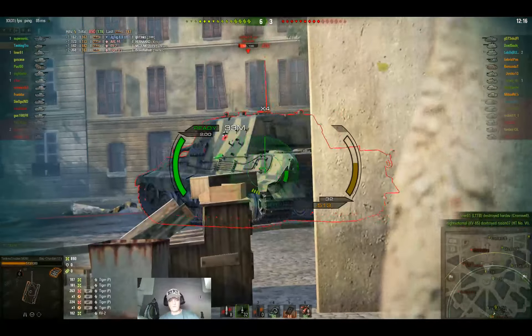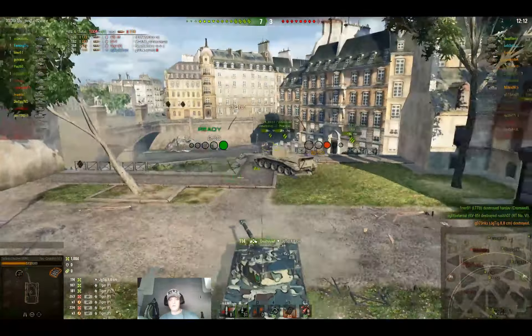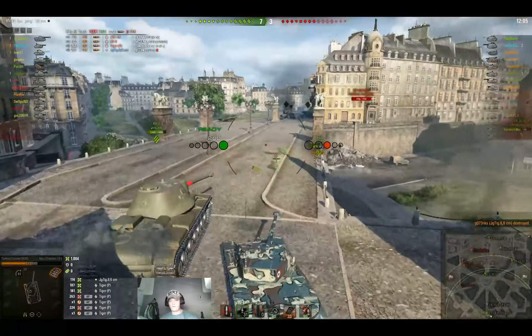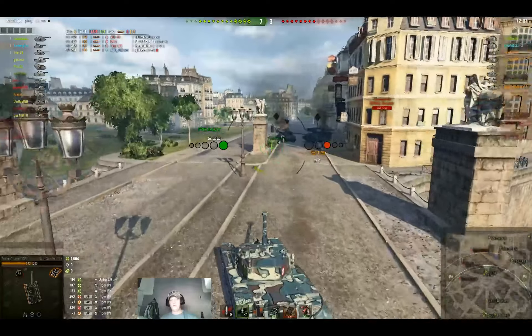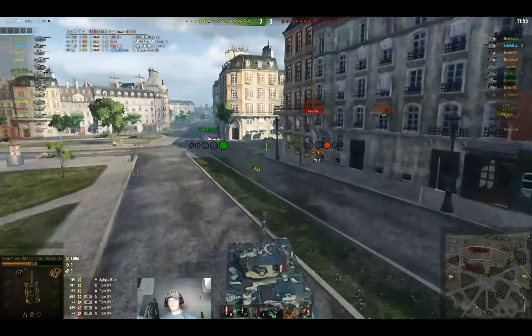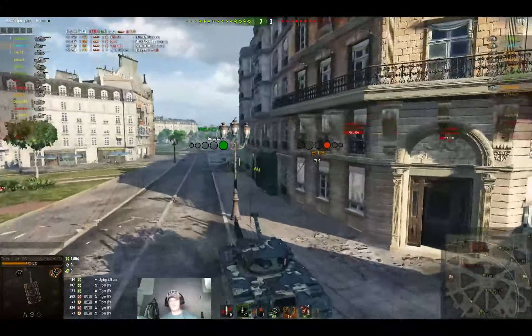So even with premium rounds it still gives you a little bit of trouble going through the front of stuff. It's just not meant to be a brawling tank where you're facing the front — you're supposed to try and get on their sides and rears. But on this map you're kind of limited in how you approach enemy tanks, because otherwise you'd have to drive a gazillion miles around to get on their sides and backs.